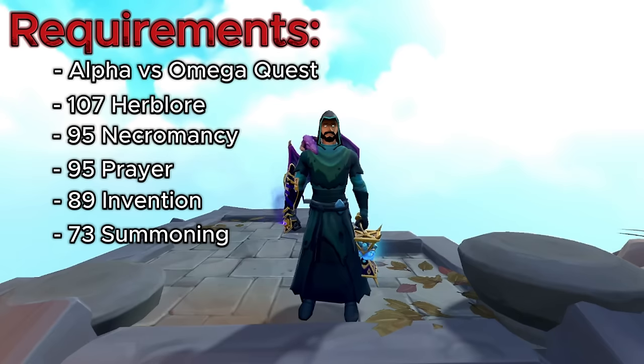As for the requirements, they are going to be a little bit steep, but they have to be if you're going up against a boss that can take you out in about three hits. To start things off, you're going to need the Alpha vs Omega quest completed in order to be able to fight Rassial. You're going to need 107 Herblore so you can make your Elder Overload Salves, which you can boost up to that to make it possible. After that, you're going to need 95 Necromancy to deal damage towards Rassial, and you need 95 Necromancy in order to complete the Alpha vs Omega quest line.